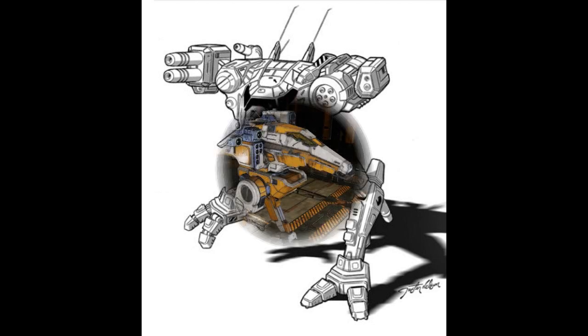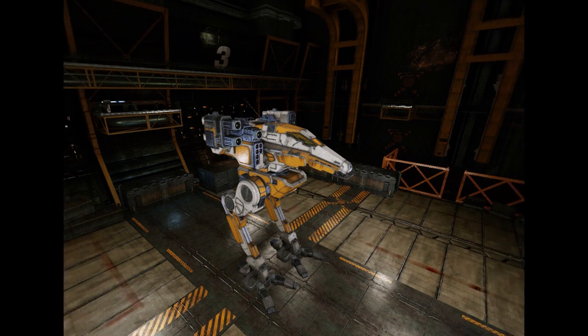The RVN-4L: This early 3060s variant of the Raven incorporates the Confederation's new stealth armor. The mech carries six tons of it and also uses 10 double heatsinks for greater heat dissipation. The mech is armed with two ER medium lasers and an SRM-6, and also carries the complete electronic warfare package of the 3L model.